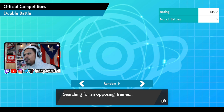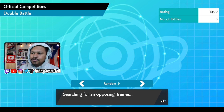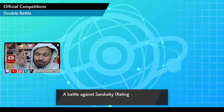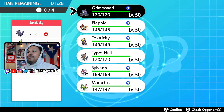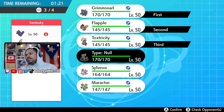Are you ready to participate in the competition? Yes! Searching for an opposing trainer. You have to do three of these battles — win, lose, or draw three battles. I would recommend just going in and having fun. Make sure you complete three battles — whether you win three times or lose three times, whatever.